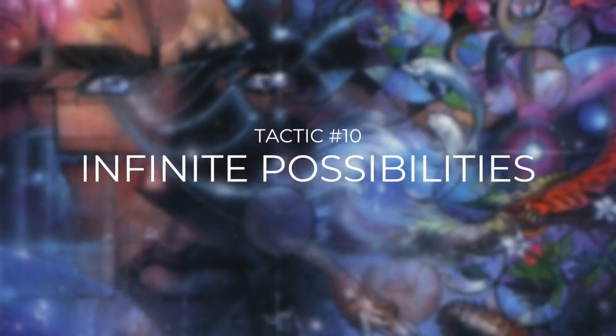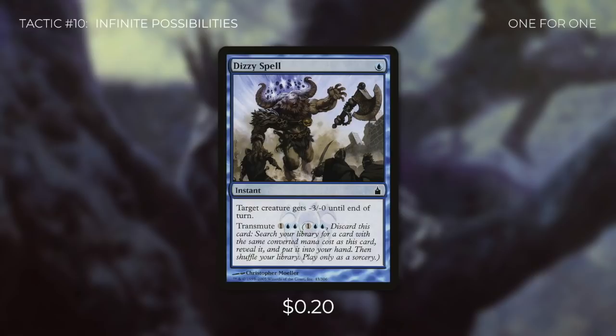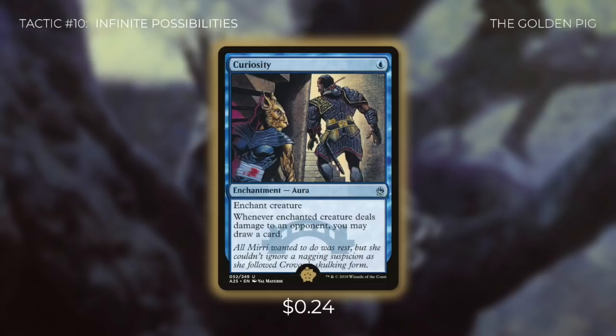Perhaps the best way to finish off our opponents is to go infinite. Let's go through exactly how we do that in tactic number ten: Infinite Possibilities. First we're running Dizzy Spell, which doesn't go infinite with our commander but it helps us get the card that does — it has Transmute for one blue blue, so we can discard it and search our library for a card with a converted mana cost of one. And that card is the golden pig of the deck, the number one card out of our 99: Curiosity. Curiosity is an aura that costs one blue, and it says whenever enchanted creature deals damage to an opponent, you may draw a card. So if we attach Curiosity to either of our Niv-Mizzets, we can basically just win the game — because once we draw a card we deal damage to an opponent, and then Curiosity lets us draw a card since we dealt damage, and then when we draw that card we deal another damage, and so on until all of our opponents are dead. The one catch is that we need our opponents at low enough life so we don't mill ourselves out, but we've got cards in this deck that can shuffle our graveyard back into our library to prevent that. This card can just straight up win us the game for only one mana — that's why it's the golden pig of this deck.